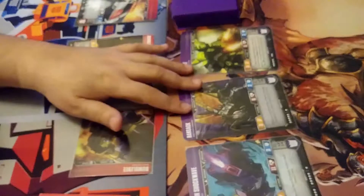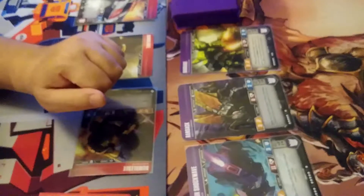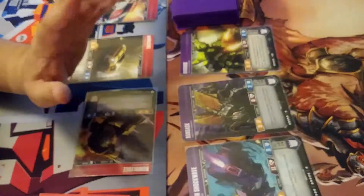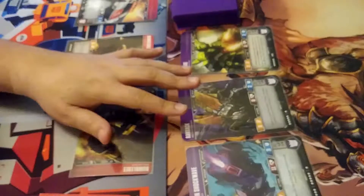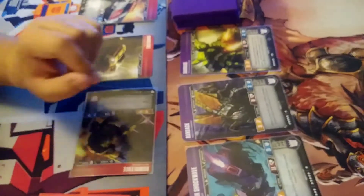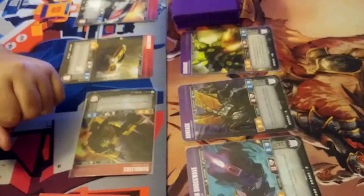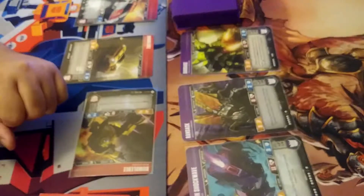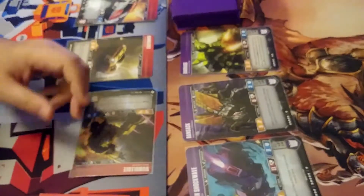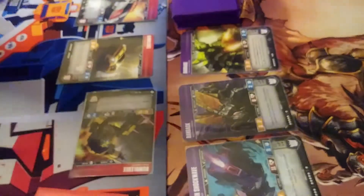Now that I have Bumblebee out, remember I cannot play any actions or upgrades — all I can do is attack. You can flip one card and then attack with a different card if you choose, especially if that card has an effect like Pierce or Bold. Because there are no tapped cards on my opponent's side, I can choose who I want to attack — that's very important on the first attack.